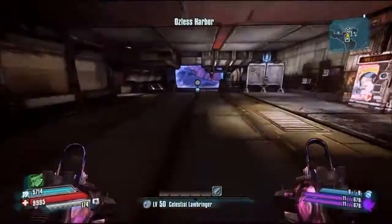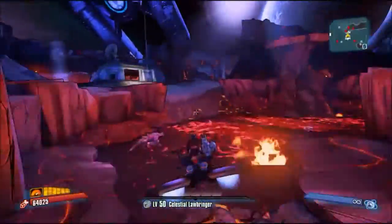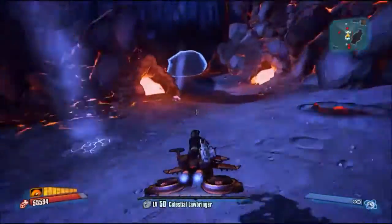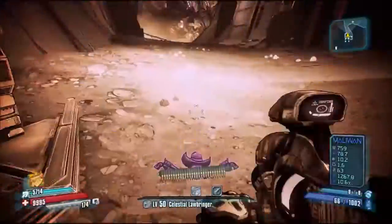Hello again. In this video I'm going to show you how to spawn Nell, a secret boss, and how to get the Skullmasher, a legendary sniper rifle from Borderlands Pre-Sequel. We got that sniper rifle also in Borderlands 2.